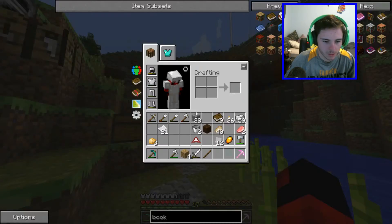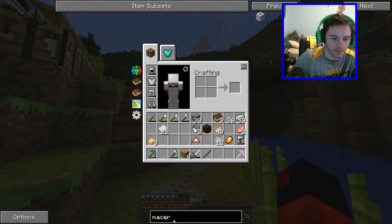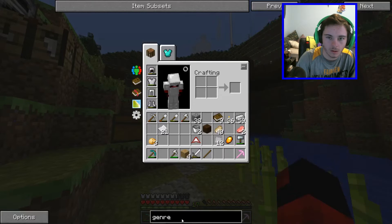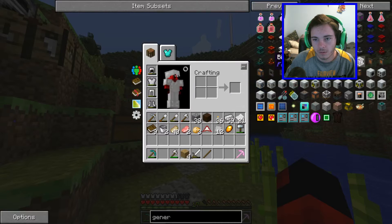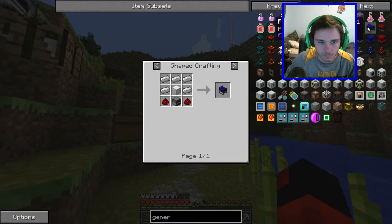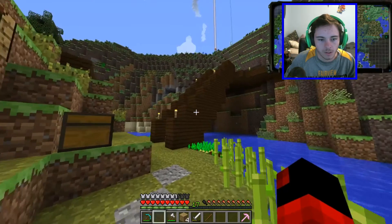Okay so what's the next thing in Industrial Craft we need to make? We need to make a macerator. Now the macerator — if I'm not mistaken it's just the same kind of thing — oh no, we need a generator. So we have the survival generator and we have the furnace generator and we have all of this stuff. We need iron, iron block, redstone and furnace — we can do this.